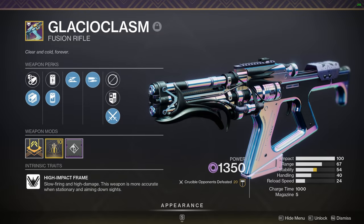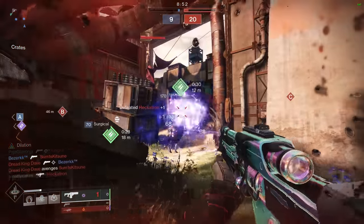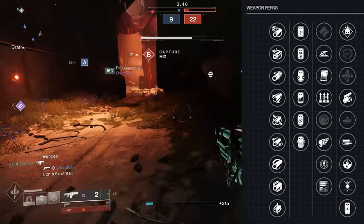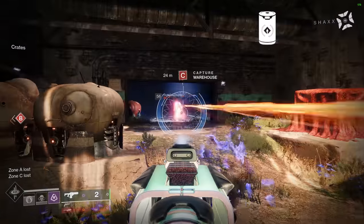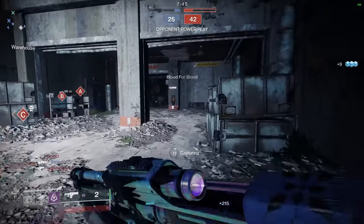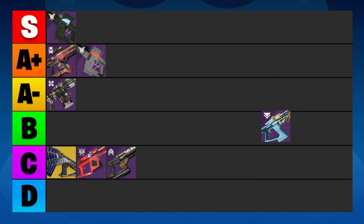Glacioclasm is a fusion rifle from the Dawning event, and just like Exile's Curse, it's a high impact frame. What I said about Exile's Curse also applies here — it's just not very good anymore. Its only real saving grace is the perks. Just like Exile's Curse, Glacioclasm can 3-bolt reliably with High Impact Reserves and Slideshot, and it can also 3-bolt with Reservoir Burst if you're the kind of player who hoards special ammo. Glacioclasm has slightly better base stats than Exile's Curse, but Exile's can also be adept, so I think they're pretty much equal. We're going to put both in the C tier.